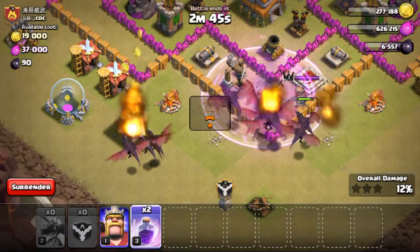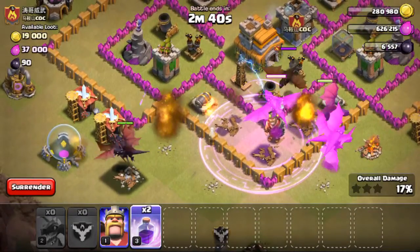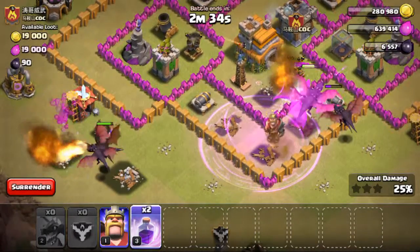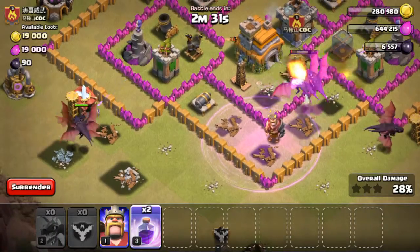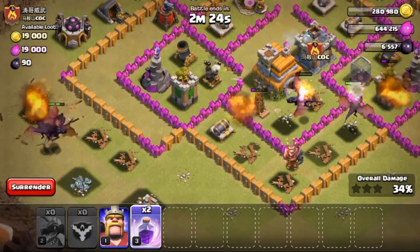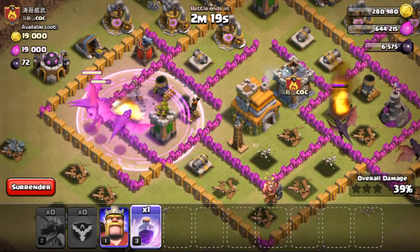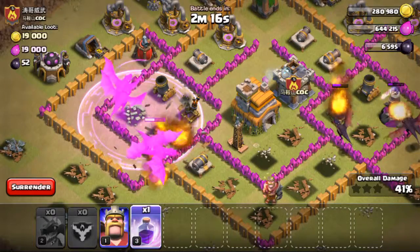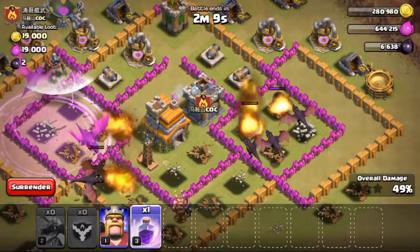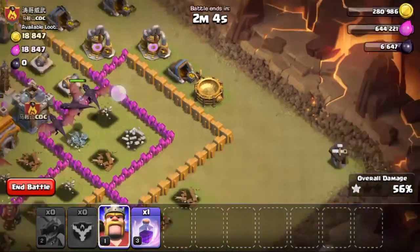I'll place the rage spell over here so the dragons can enter inside. These three dragons need the rage spell over here so they'll kill the air defense right now. It goes down pretty easily. Now I can drop my Barbarian King to take out the Builder's Huts and other buildings.